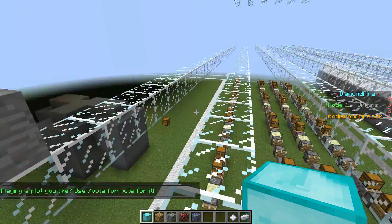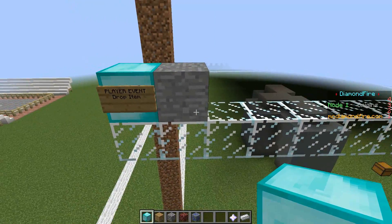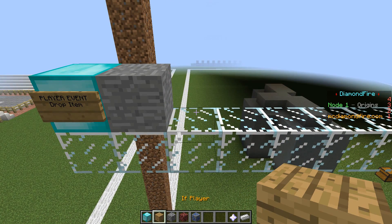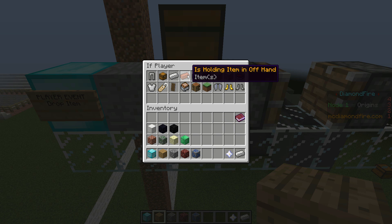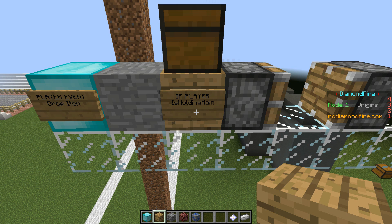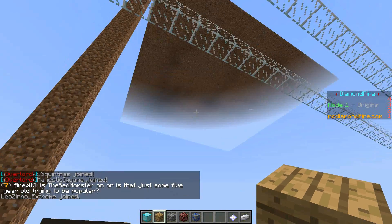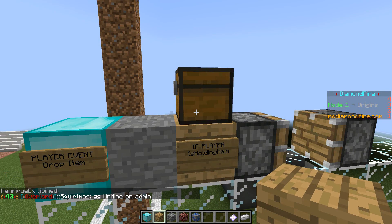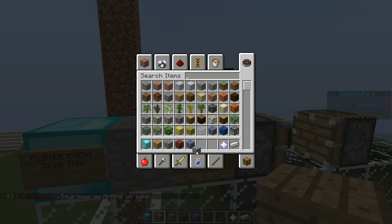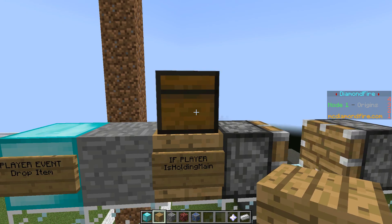We're going to do a player drop item event. When we drop an item, we'll fly into the air — that could be used for spells or something. So we have player event: drop item. Next, we can do if-player, a player action, or a game action. We're going to do if-player because we want to check if a player has an item in their main hand. You can also choose other conditions, such as if the player is sneaking when they drop an item, or if they're wearing certain things like magical boots for a quest. I'm going to use item in main hand — that item goes into this chest. Let's put polished andesite into the chest, and then once we throw it on the ground, we'll fly into the air — but we don't have that action in the syntax yet.